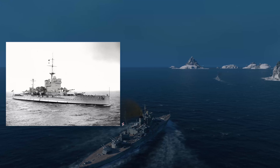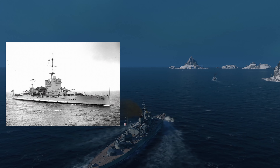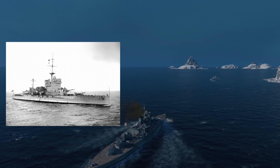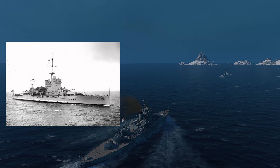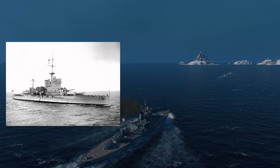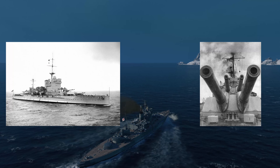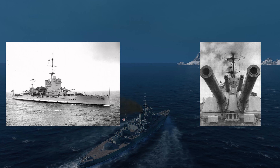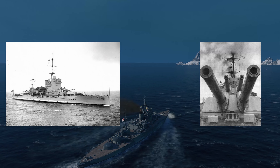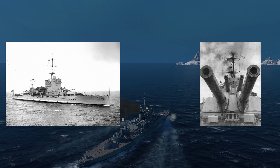The HMS Warspite was a Queen Elizabeth-class battleship. She was constructed and laid down on October 12, 1912. She was designed to join the fast squadron of the British Royal Fleet, which was intended to operate against the leading ships of the opposing battle line. The turret in the ship is no joke — at the time, these guns were a revolution, developed around the same time as the German-British armaments, with even Churchill himself, the Lord of the Admiralty at the time, being suitably impressed with their accuracy and power.